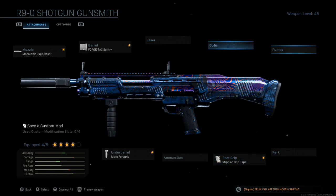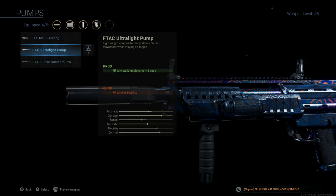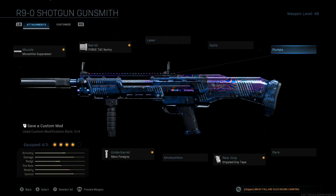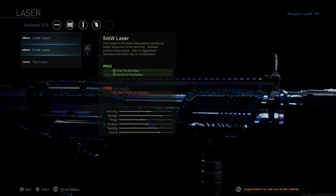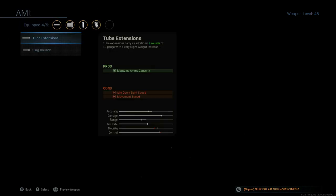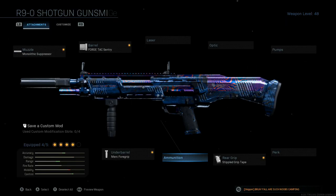Now for the final and fifth attachment, I definitely prefer to use the FTAC Close Quarters Pro on the pumps, but that's something you could kind of change up. If you wanted to throw on a laser, feel free — especially if you just plan on hip firing, the 35 milliwatt or the one milliwatt laser. For the ammunition, this is meant to be for the standard buckshot.